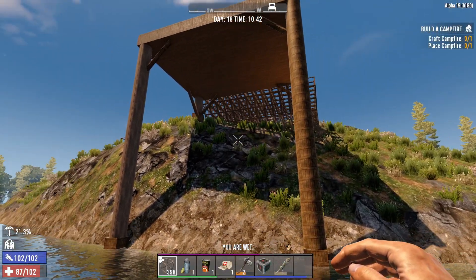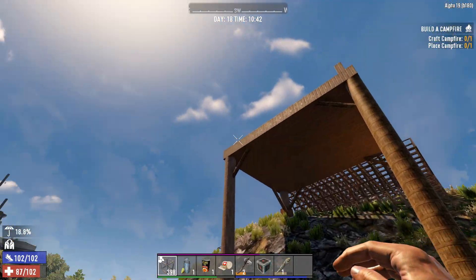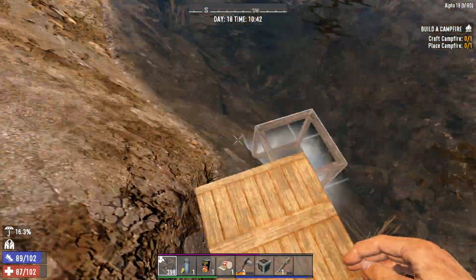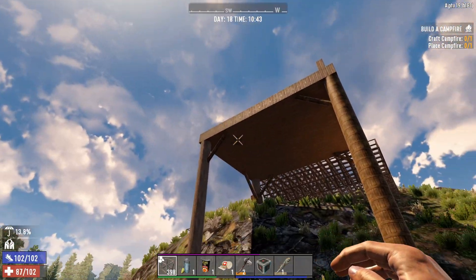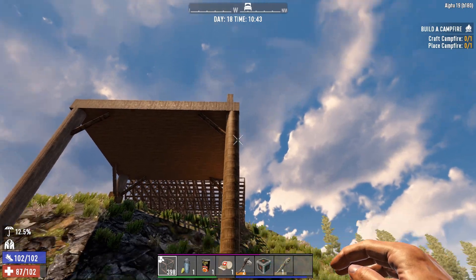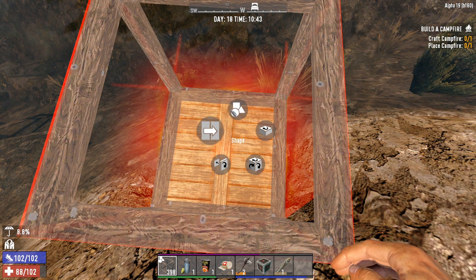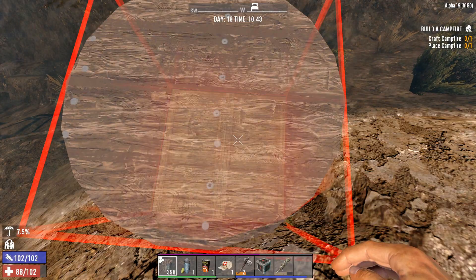Hello everybody and welcome back to another episode of Seven Days to Dine. As you can see, right where we left off, our bridge is kind of hanging there. Remember, this is only like one quarter of it — we've still got this whole section to do. I've marked out where I'm going to place my next two platforms, and I'm probably going to do a crisscross of supports along the outer edges and the central section. Let's get our supports going up — wood pillars.